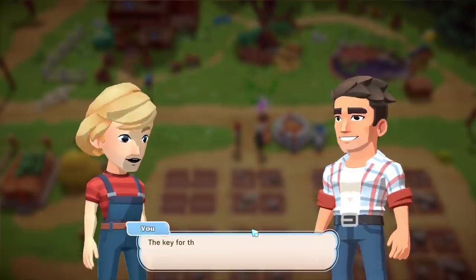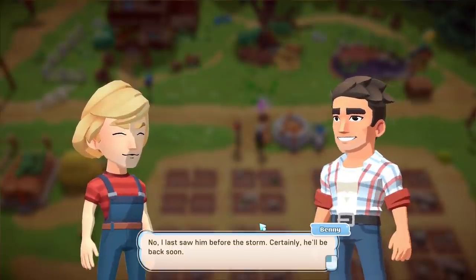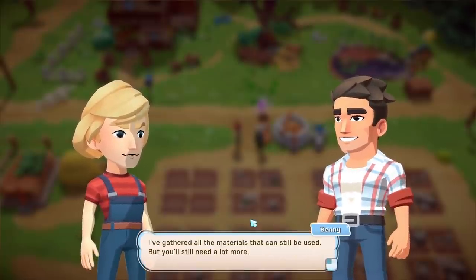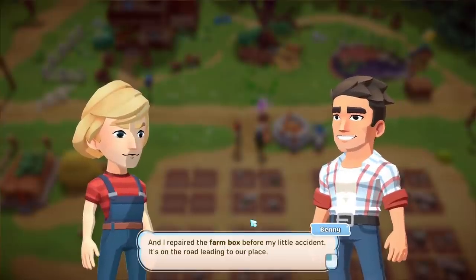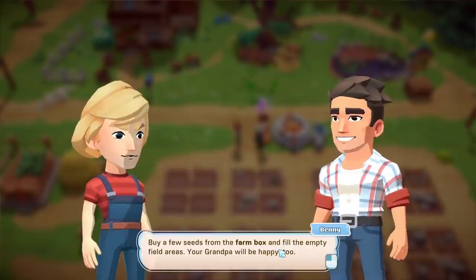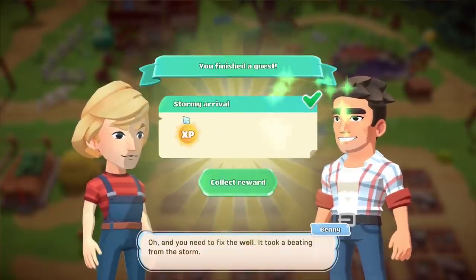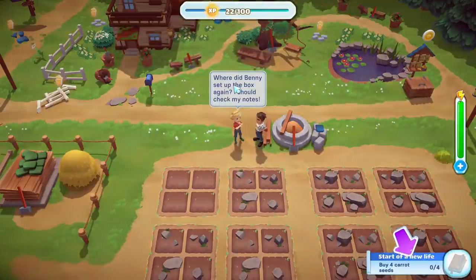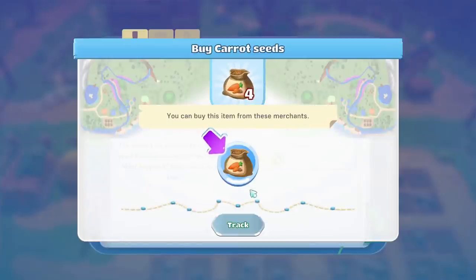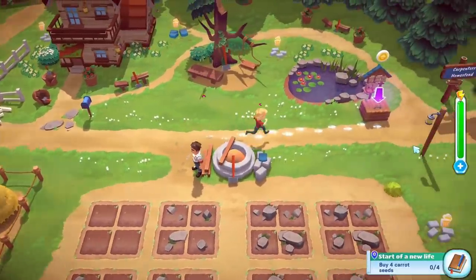I track the quest to find the farm box. It seems you can buy seeds directly from the farm box without going to any shop. Seeds are just one coin each — pretty cheap. I buy 10 carrot seeds. The shop also shows everything you can collect in the game: lots of different crops, flowers, some items like fetters, lots of foraging items, different fish for fishing, and various trash you can clean up.